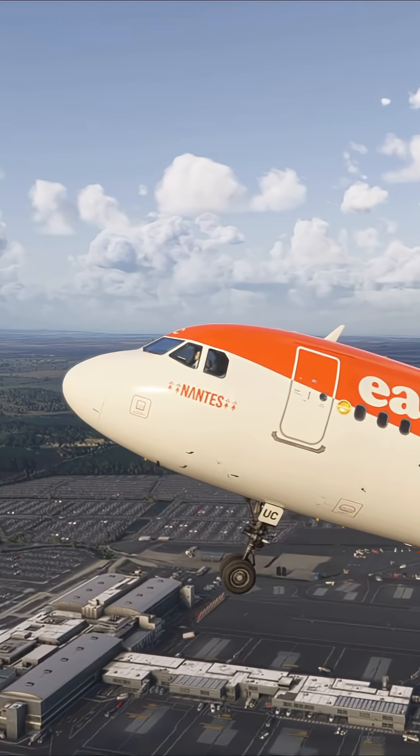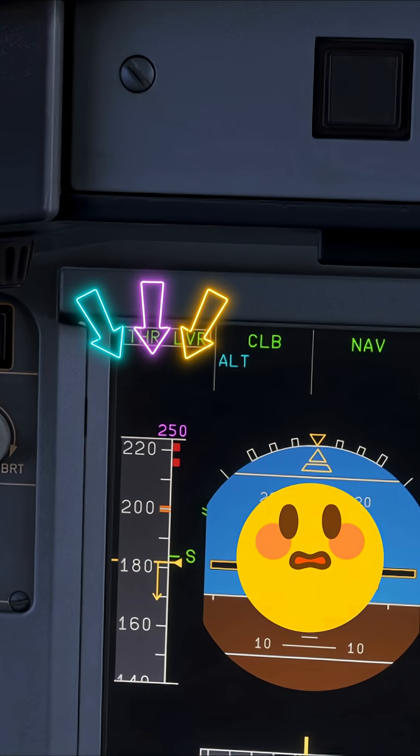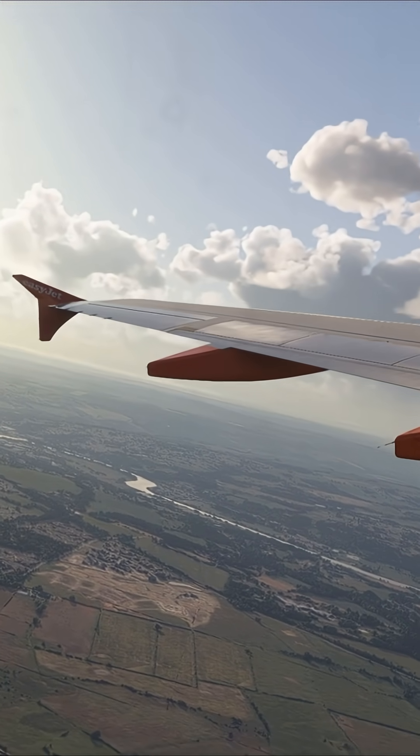So you're climbing out on takeoff and everything is perfect until the FMA then starts to flash 'LVR CLB' in bright white. So is this a warning? Do you pull the power? What is it that you do? Well, first thing is don't panic, as this can catch a lot of people out the first time they fly an Airbus aircraft.